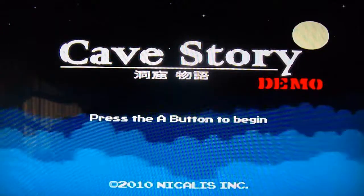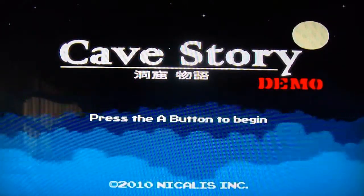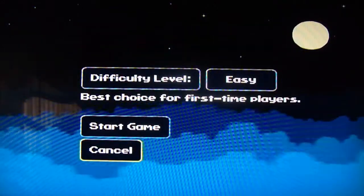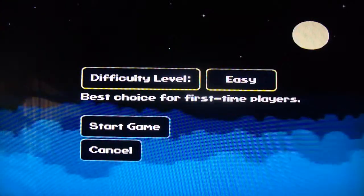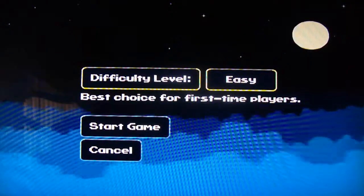I can't hear the music. Let's get the clicker here and put the volume up. Alright, there's Easy. What are the different levels? Original and Hard. I think since this is the demo, I'll probably do all three versions for you guys. So we're going to start with Easy for now.